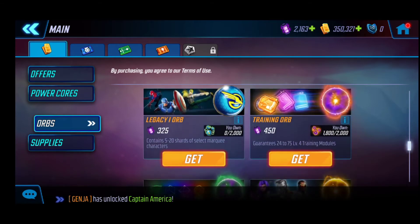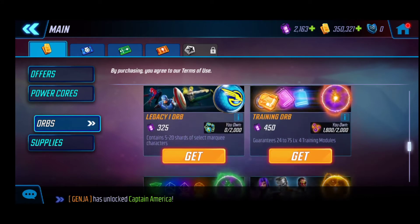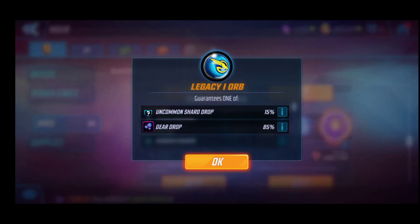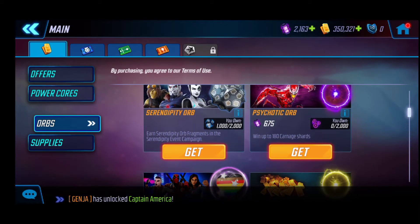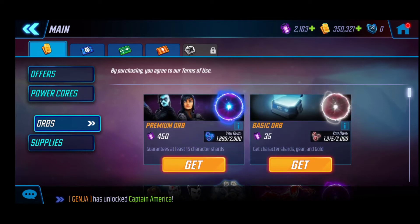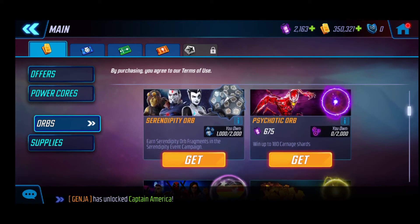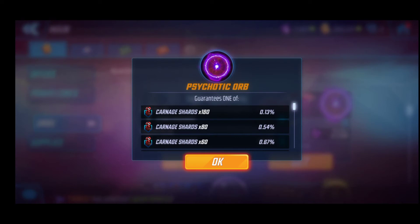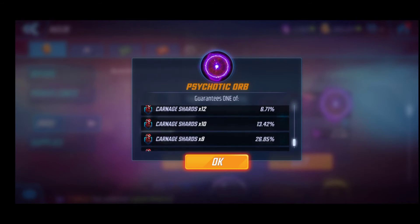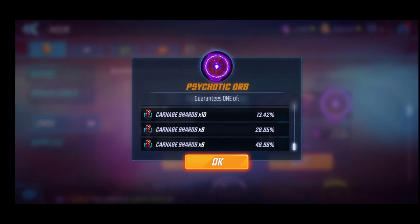So legacy one orb - due to the fact that I do have a chance of getting the primary heroes. Let's check out the other ones. As you can see, different options for you to pick in order to use your power cores - up to 180 carnage shards over here. You do have a low possibility, as you can see: 0.13%, so definitely that's quite low. You can get six, eight, ten, and so on.